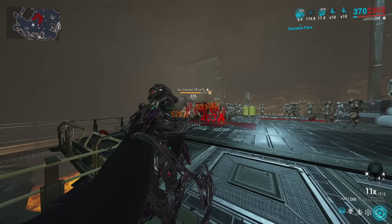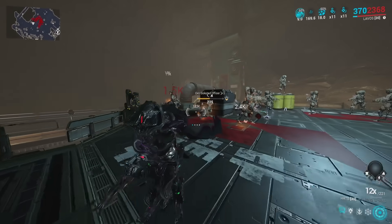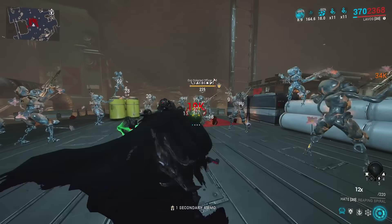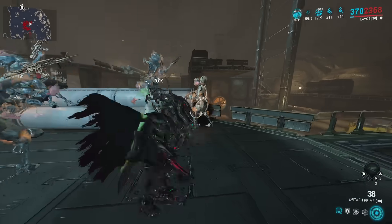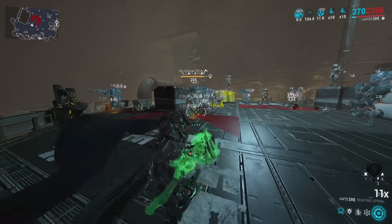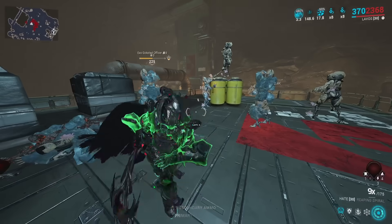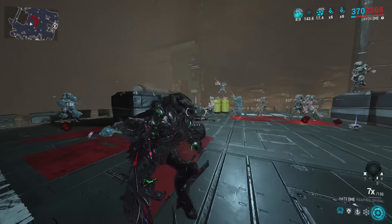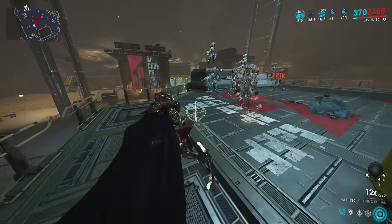In Incarnon form, light attacks fire projectiles that can cause heat procs, so enemies hit by those are debuffed for a heavy attack. But enemies hit only by the Epitaph procs are not debuffed for Burning Hate yet. Once one is procced for Burning Hate, if I just want to one-shot these guys the mod is doing basically nothing. If I hit with a light attack first then heavy, it works — but without that light attack first, the mod does literally nothing. Just use Killing Blow instead.